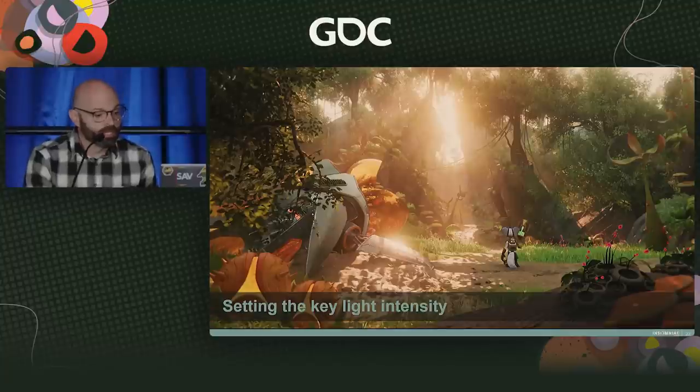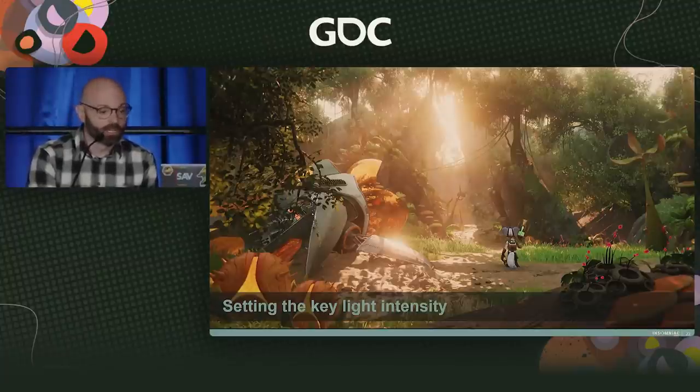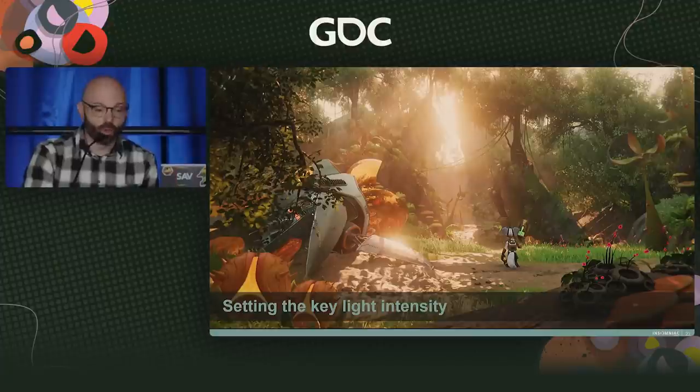Once we've established our exposure, we're going to set our key light intensity. This is not a value set for aesthetics, but a value that is coordinated with the exposure value. Throughout the work on the level, we like to treat these two settings as locked variables that the rest of the lighting work is balanced around — whether it be light intensity, fog brightness, god rays, you name it. Everything's impacted by these first two things. This ensures that we're working on the same baseline for the whole lighting team across the game and maintaining consistency.